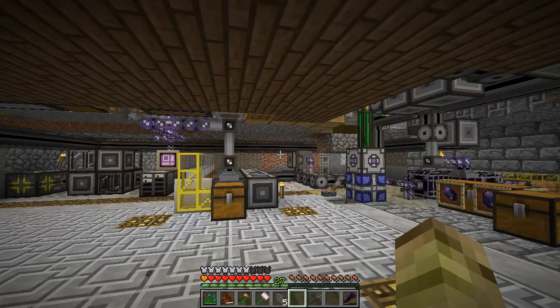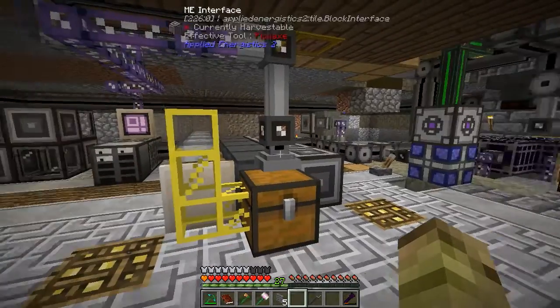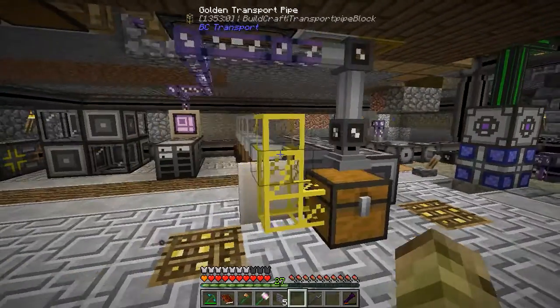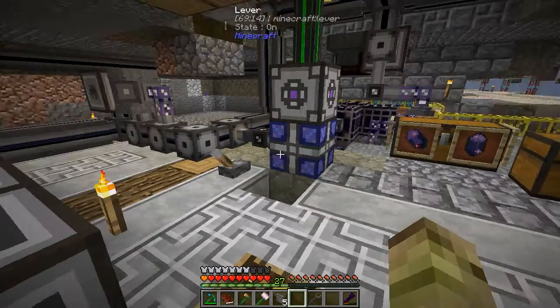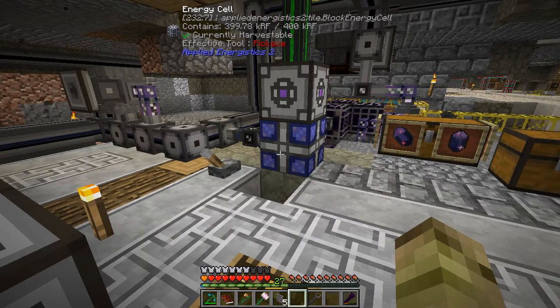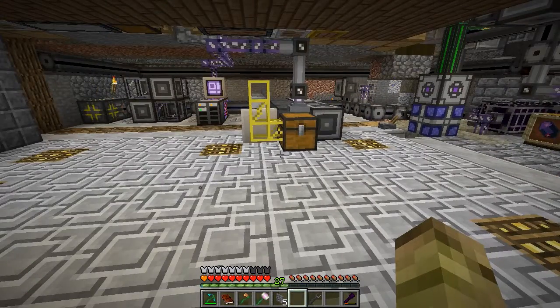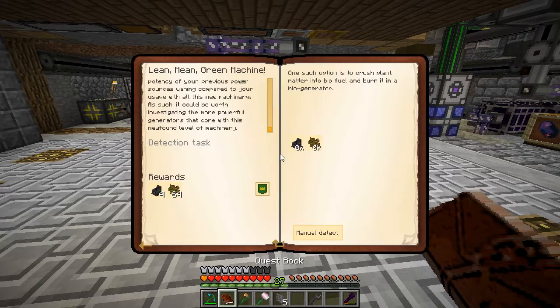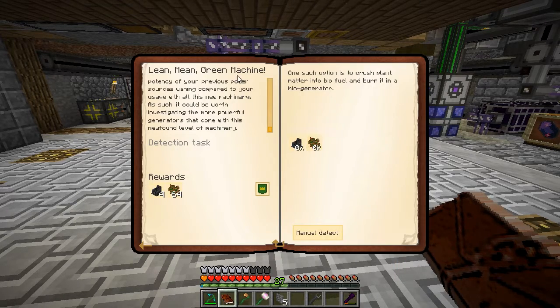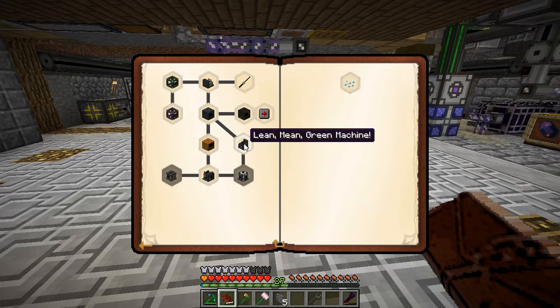We're getting a bit low on power here because I've been working on the AE2 stuff and my power is slowly running out. Every time I turn this on it runs out really quickly - it lasts about 5 minutes and then it's gone. So we're going to have to work on some additional power. I've been looking in the quest book and there's a quest line called the Mean Green Machine.